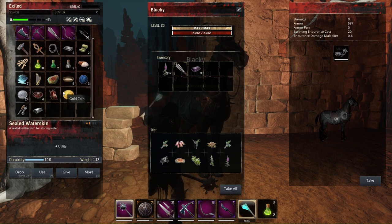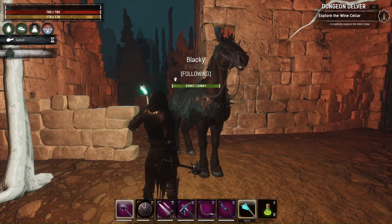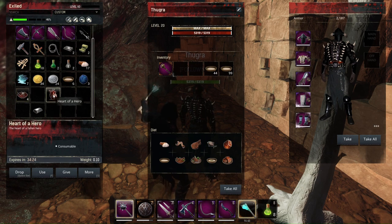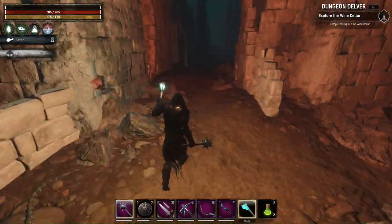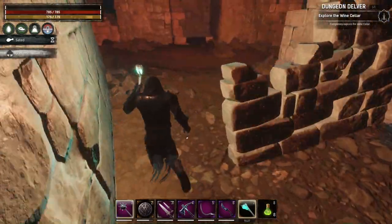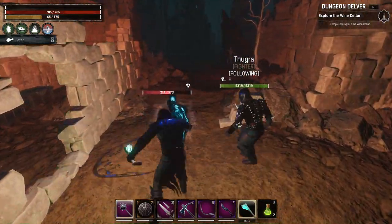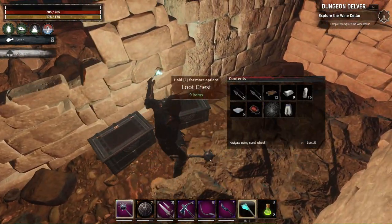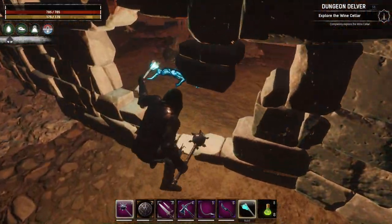I'm at 50% encumbrance, so let me put something on the horse — like this carry steel and this harp. This advanced tool upgrade kit weighs a bit. Now let's move on. Another chest, more chests. A lot of chests — I believe they supplemented the chests in this dungeon. I don't remember there being that many.